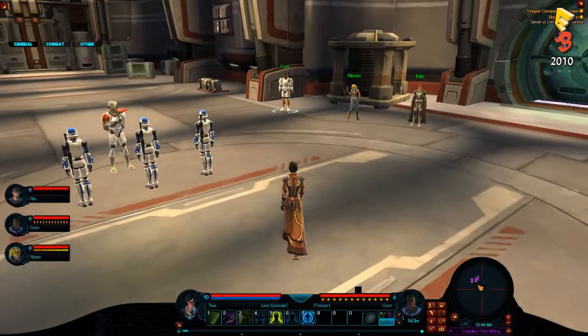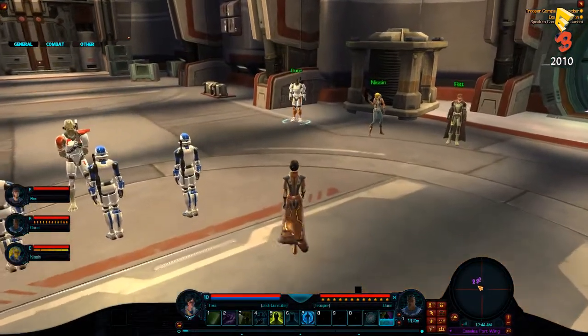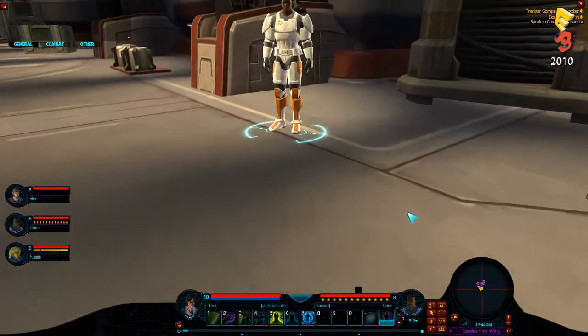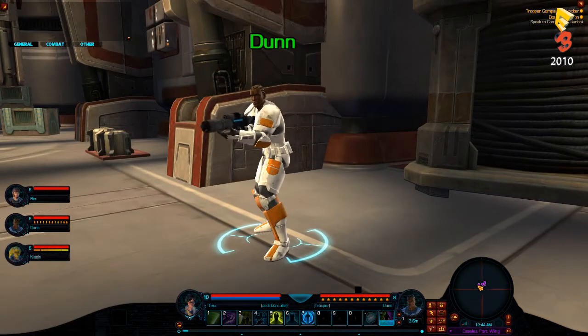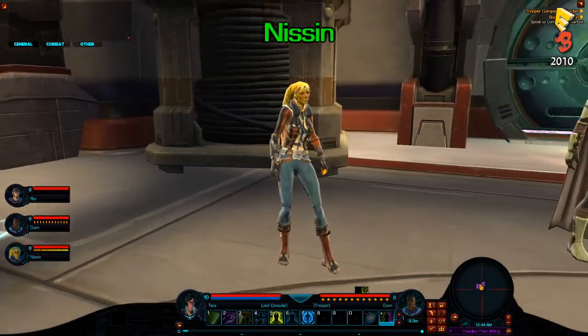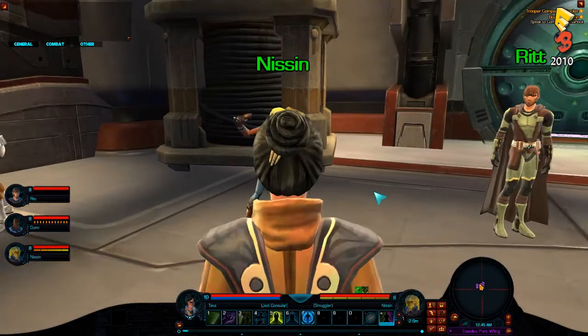What you're seeing here is a group of Republic heroes. We're actually showing all four Republic classes, so we have a nice balanced group. First you see the Trooper. The Trooper is going to be acting as our main tank in this battle, keeping the focus of the main enemy. Next, we have a Smuggler. The Smuggler is going to be providing a little bit of firepower from cover, kind of around the fringe of the battle.